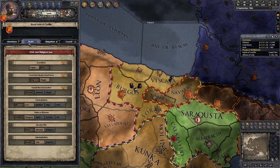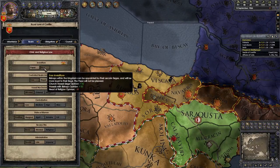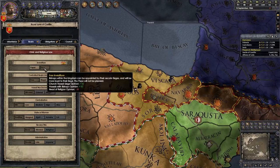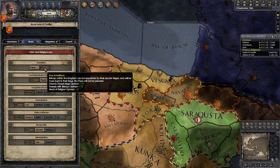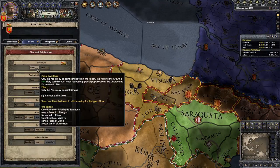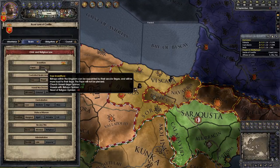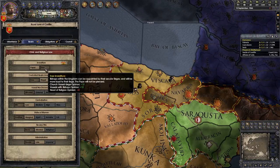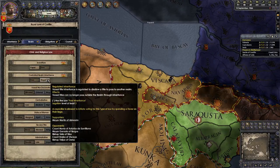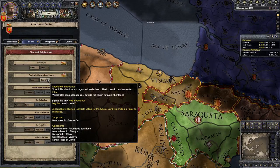Now let's look at the realm laws - that's the next tab along. You've got investiture, controlled realm inheritance, vassal ordination, etc. Investiture is about who can appoint bishops. At the moment we're both on free investiture, so we get to appoint bishops - that makes vassals who have bishops underneath them like you better. But the head of religion will likely soon request you change it to papal, and I recommend you agree, because having the Pope on side is good. Free investiture is important later if you want to set up an anti-Pope. Controlled realm inheritance: if you have it illegal, then no one outside the realm could inherit your titles - currently if France played their cards right, they could inherit part of your land.